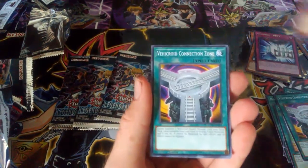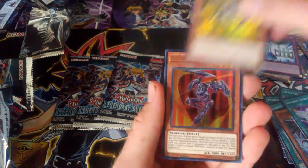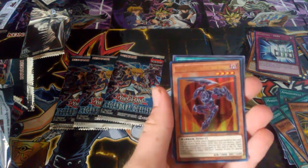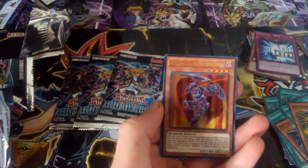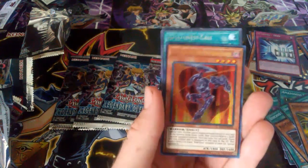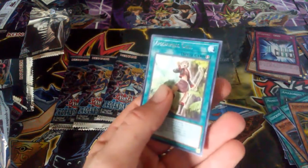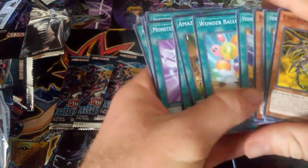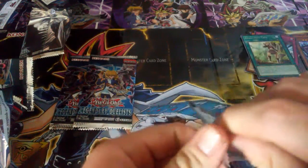Next pack. This is a very good set. Red Eyes Retro Dragon. Vehicle Connection Zone. Cyber Dark Horn. Gear Free the Red Eyes Iron Knight. And Amazon Call. On this card — one of the best. This is one of the best pack openings I've ever done. I got five holos already out of five packs. Half of the packs were holos, and we only got three to go. Maybe we'll get another Ultra, maybe another Super.